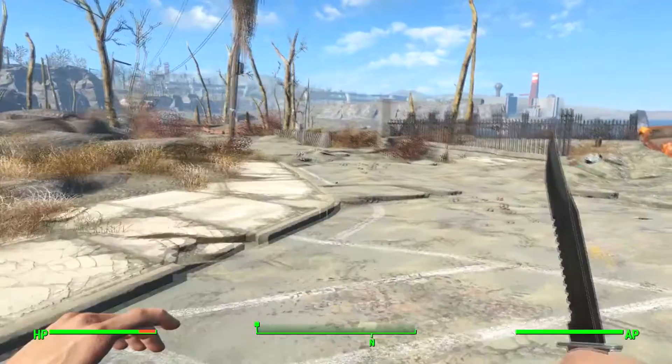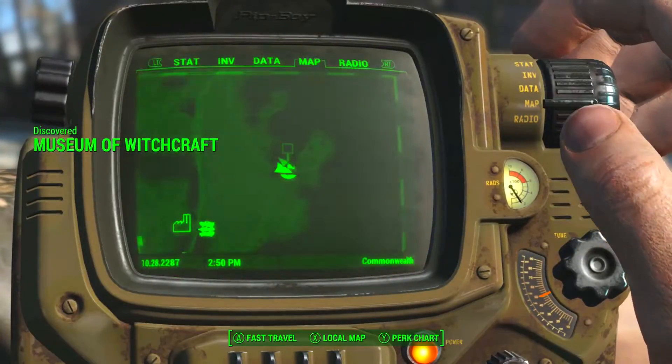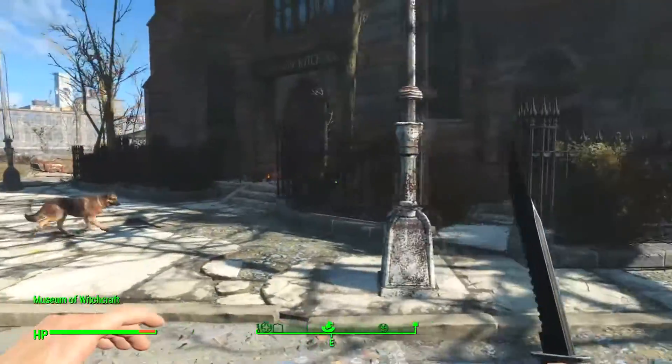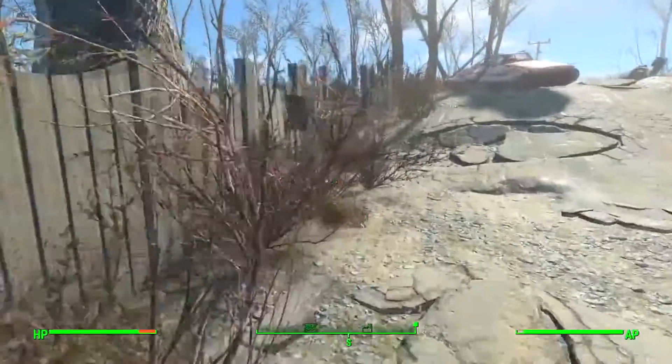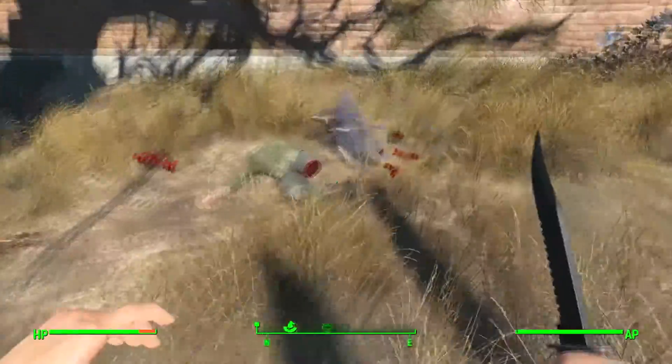Hey, how's everybody doing today? My name is Greg and today I'm bringing you another Fallout 4 guide. I'm going to tell you how to get the deathclaw gauntlet, which has become one of my favorite melee weapons of all time. All you want to do is go to the Museum of Witchcraft.